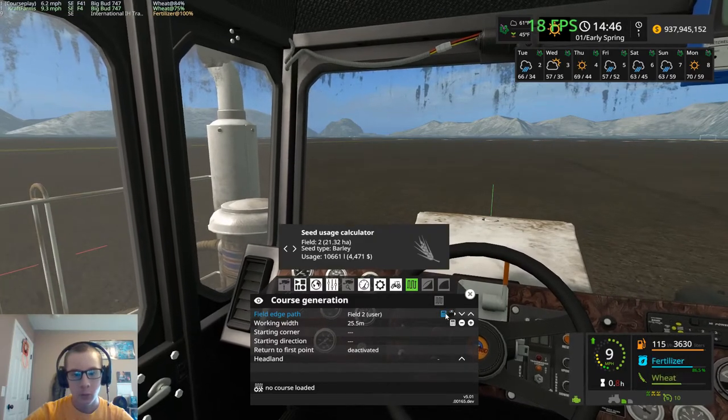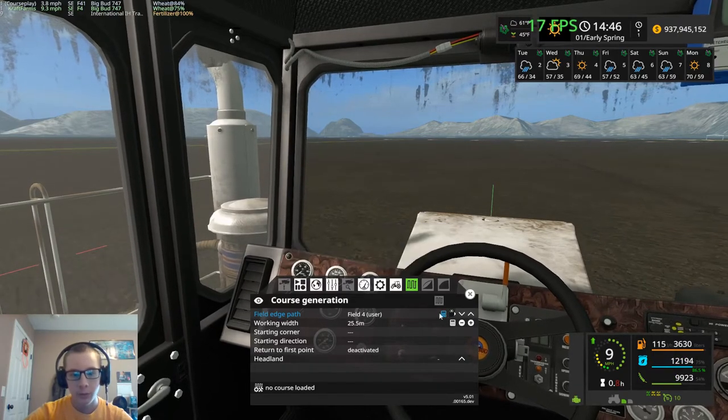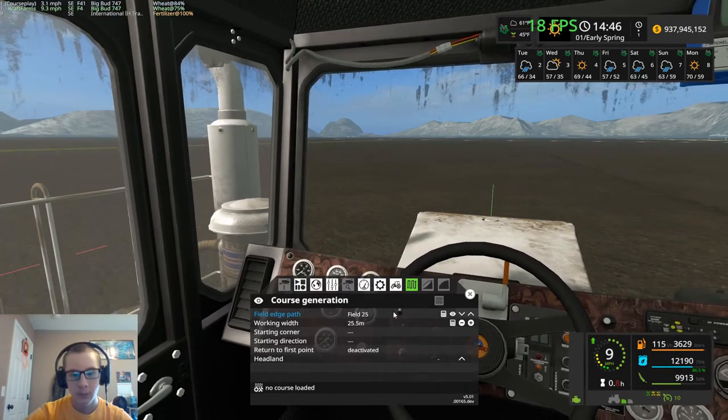Field 2 is 21.32 hectares, 32.22, and the only one that adds 41 — 55.47. Good-sized field.